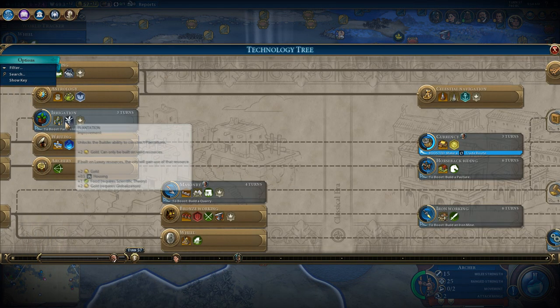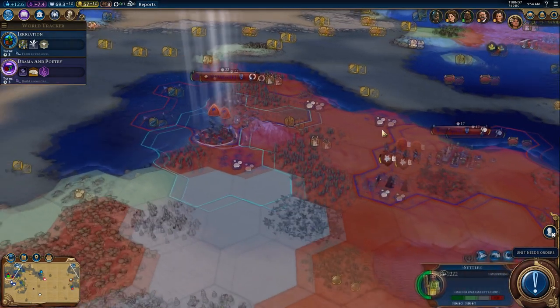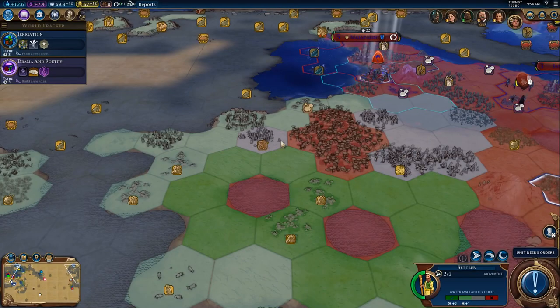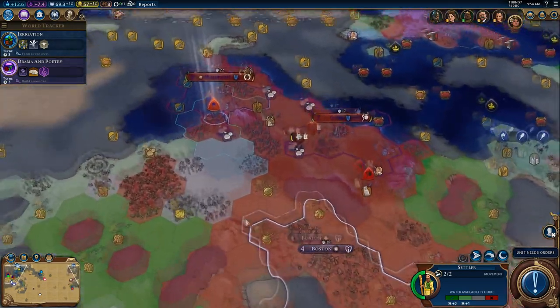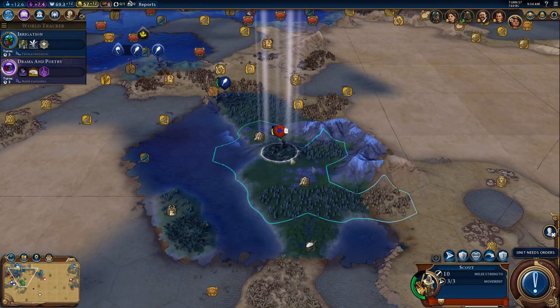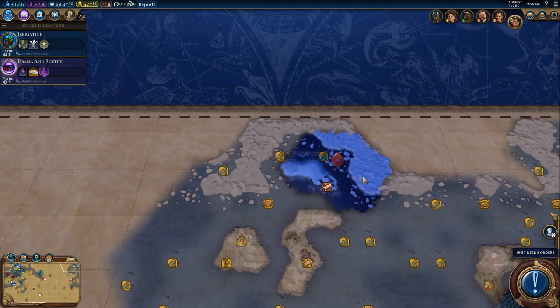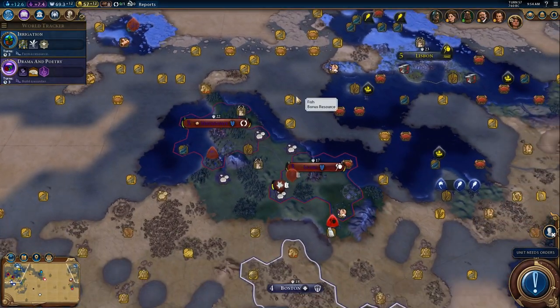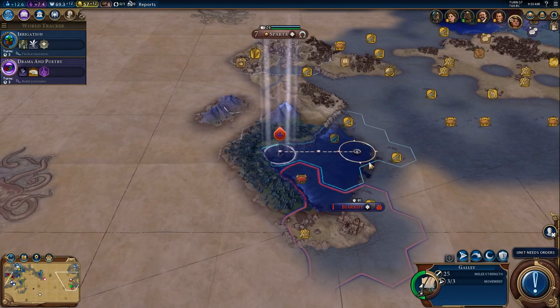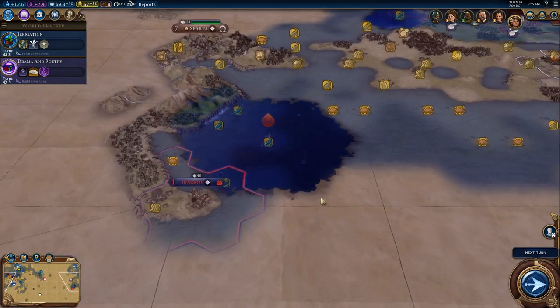Do we have any... yeah, we actually do have some resources near us that we could use irrigation for. We need to build a plantation — specifically the silk there. So we'll have to be ready for that. I'm going to keep the settler right there until we're a little bit safer. Let's have the scout continue to move upward, and bring the galley around. Just exploring the ice up there since there's not much else he can do. Yeah, there's no way around that unless I were to get open borders.